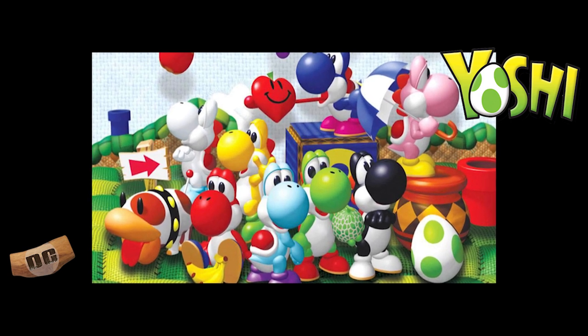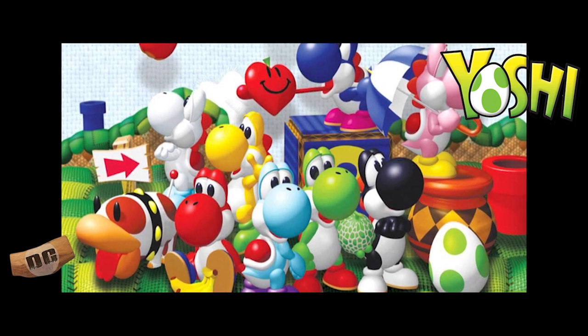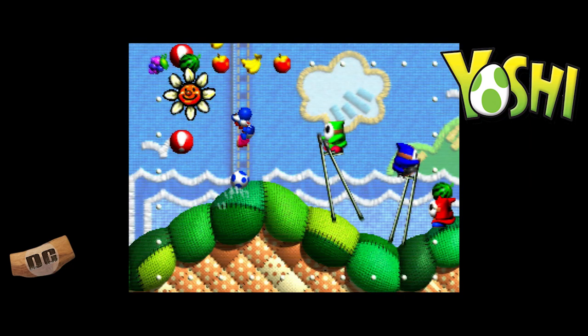Number two: Yoshi's Story, released for the Nintendo 64 in 1997. Yoshi's Story is a colorful and charming game that follows a group of Yoshis on a quest to retrieve the Super Happy Tree. The game features a unique 2.5D graphic style and gameplay that emphasizes exploration and collecting items.